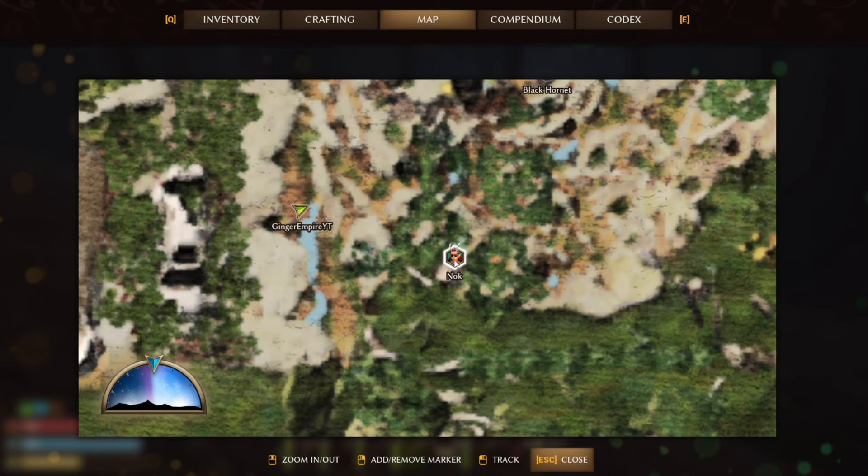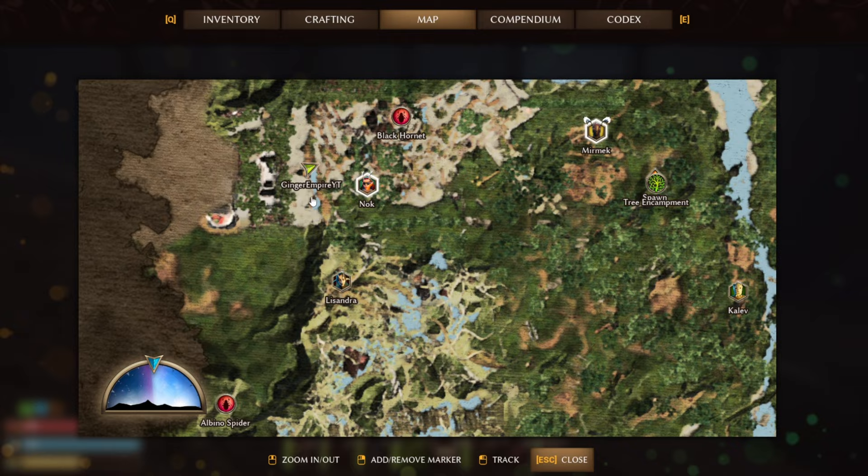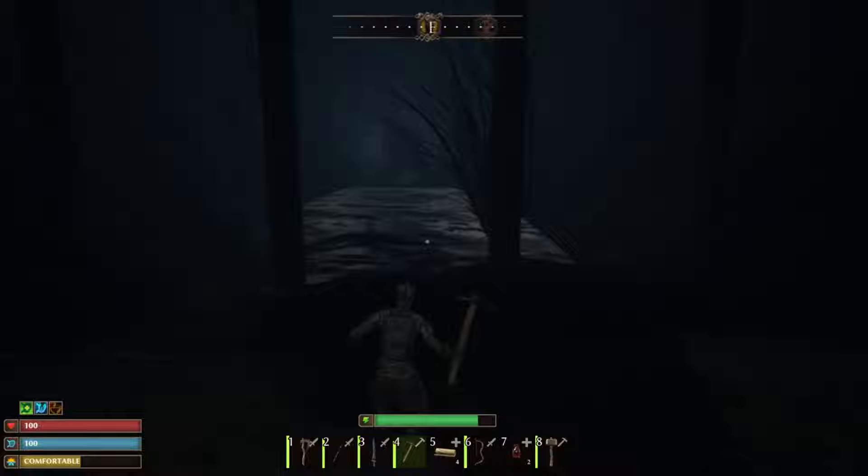When you're in the Greylands, there's an area over here that you would traditionally come in through from Lysandra to right here. This is kind of your introduction to the Greylands.